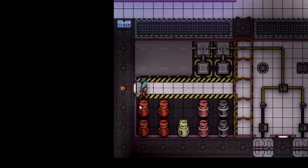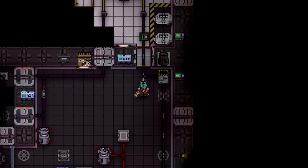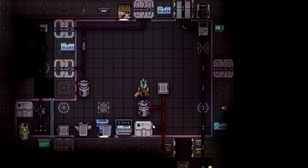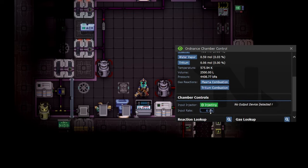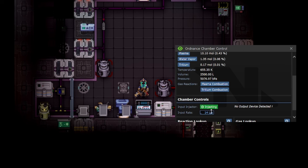Welcome to another Space Station 13 tutorial. Today I'm going to teach you how to make the easiest, quickest max cap bombs that you can make. Once you wrap your head around this, you will never mess with hot or cold loops again — you will just go with the cold, and you will laugh at other people playing with superheated plasma. The only thing holding you back from making this is uranium.